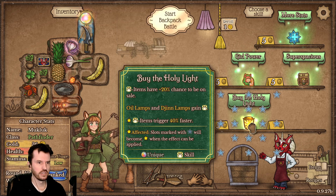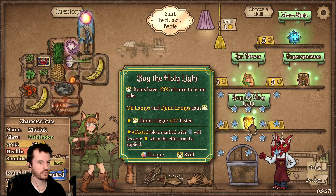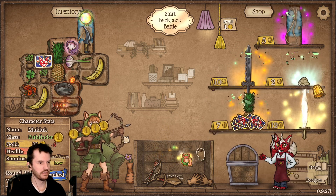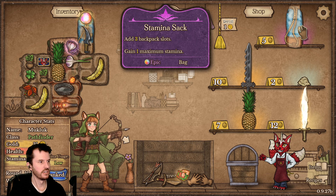Oh, that regen triggers 20% faster for each distinct class item — that's actually pretty good. The holy light items have plus 20% chance to be on sale, oil lamps and gin lamps. Let's get Girl Power. Would love a bag to put it in though.